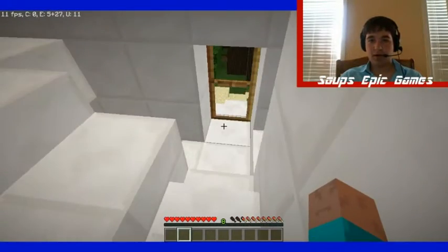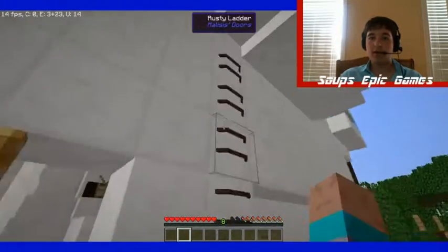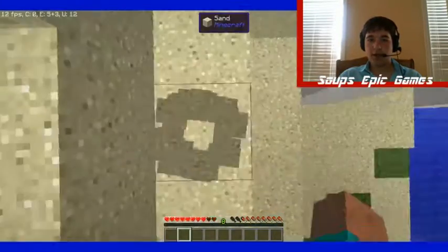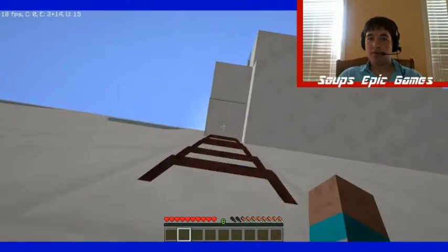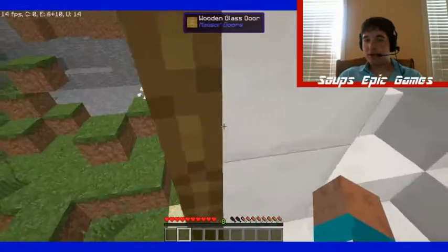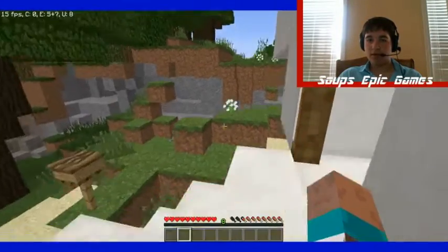We're going to head downstairs. This is our back door — we have our mailbox here. Oh, what is this? Some ladders that used to lead to the roof, but they don't anymore since I made my room there. Those are pretty neat ladders. And we got a doorbell too.